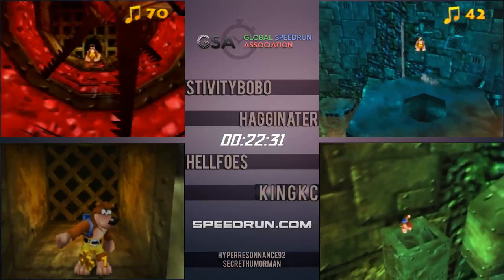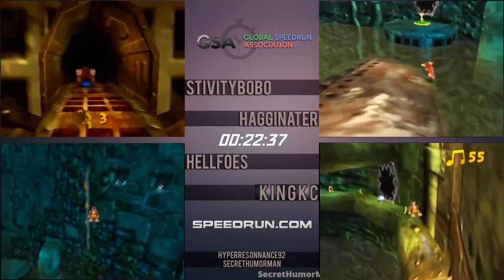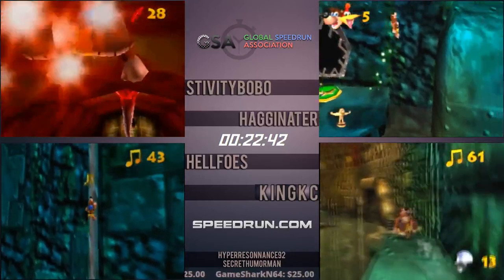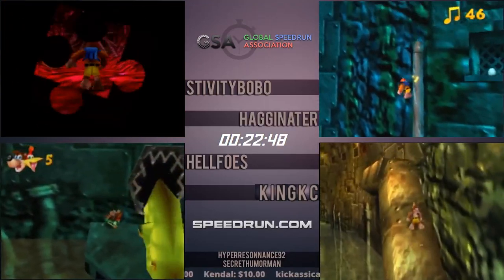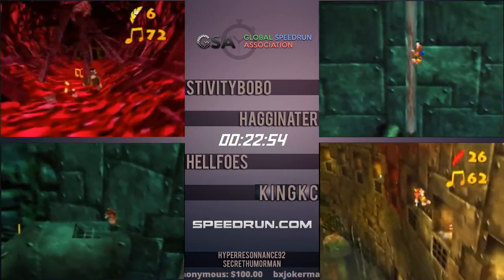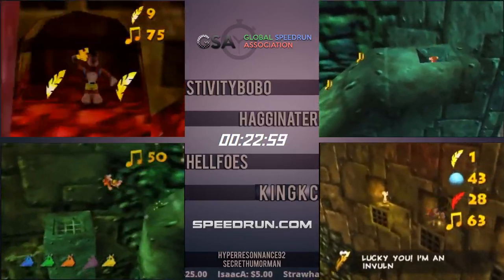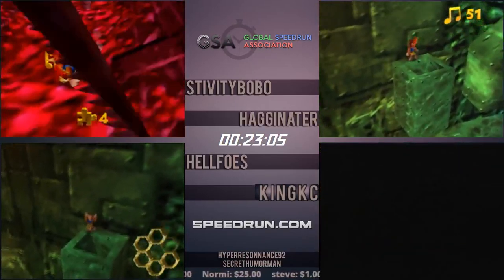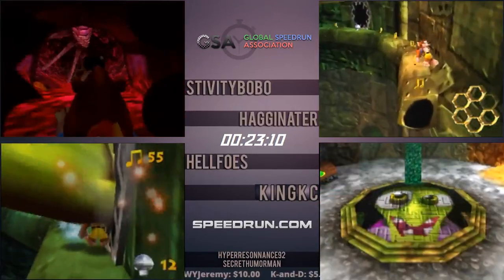Hag will be next to go for Bolt Jump — jumped a little early, misses the flutter altogether. That's not as bad as the worst case though: if you try for Bolt Jump and end up Ground Pounding and still miss, you lose about 14 seconds — about two cycles on the blowhole. If you just miss and fall in the water, you still lose about ten seconds. Hag ends up getting it on the second try, not bad. Coming up to find a health boost.